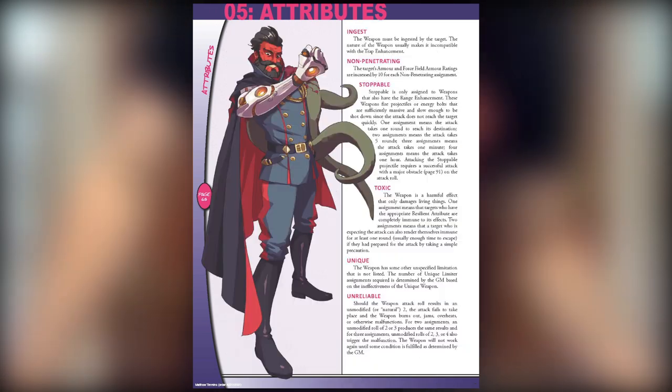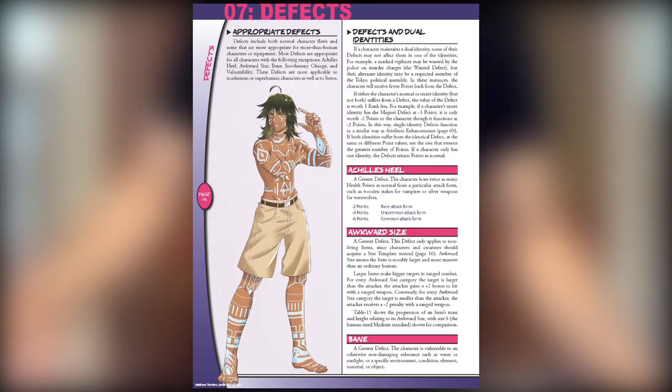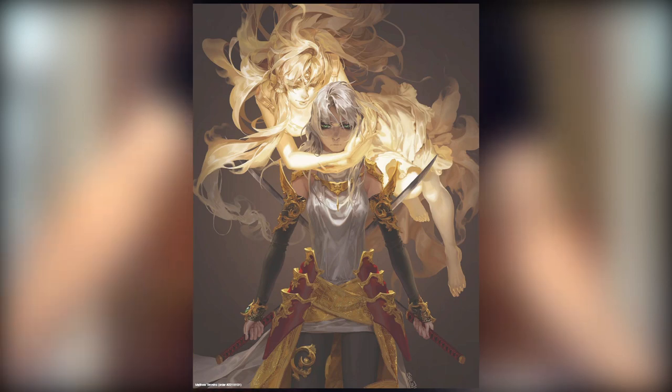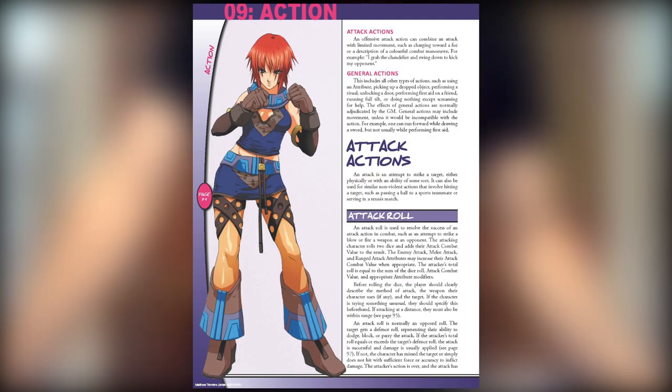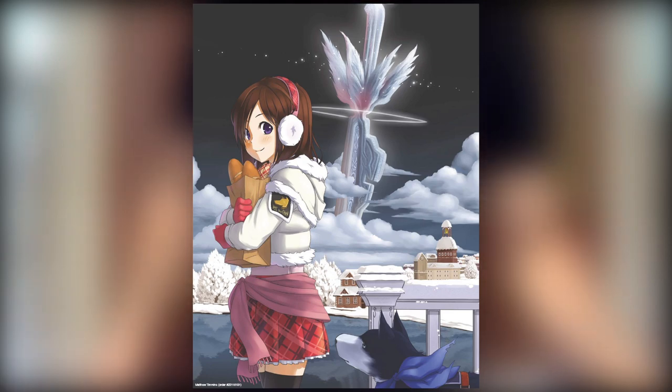And then you have attributes, so it's basically a stat plus attribute system. Customization to really change things up. Defects, flaws, things around the character. Derived values — stats based on stats, you know how that goes. Chapter 9 is Action — how to play the game. Chapter 10 is Items. Chapter 11 is Companions, that's NPCs. And Chapter 12 is Adventures. And then there's an index and character sheet.